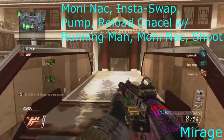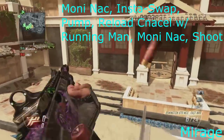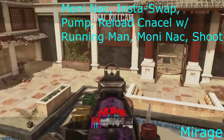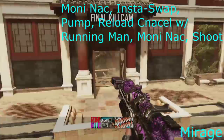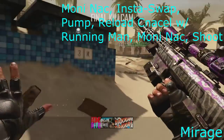Now we're moving on to Mirage, and I think I did two knacks. So you do a money knack — aim in money knack — then insta-swap, reload, running man — so you're on the shotgun now, so you reload running man — then money knack again without aiming in, and then shoot with the DSR. This one actually took a lot longer than I expected to hit.